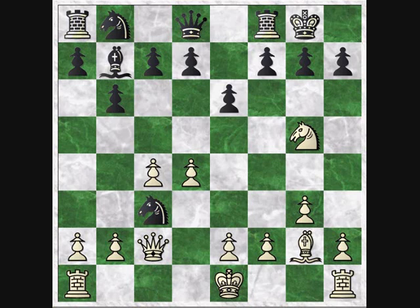Max Euwe played this, and the idea behind it is that there's a threat of winning the bishop and the rook, and also there's a mating threat. So if you want, you can try to think of a good move against this — you can stop the video and see if you can find it.